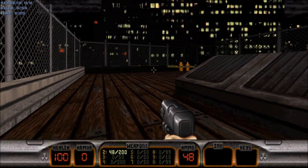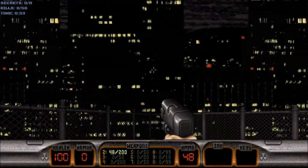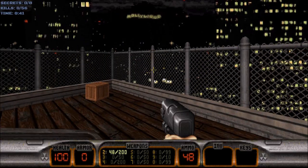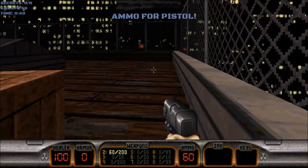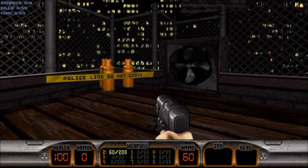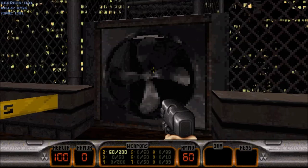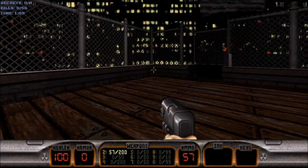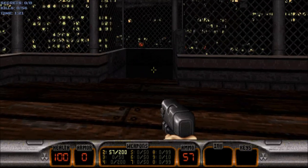There are three things to do here on this rooftop. First, look out beyond the gate at the wonderful nightscape of the city — and there is the Hollywood sign way over there as well. Second, go behind the box and grab the pistol ammo. Third — and this is the reason why Duke Nukem was so popular — you get to shoot things, blow things up, and make them explode. And down here are the streets of Los Angeles. Let's go.